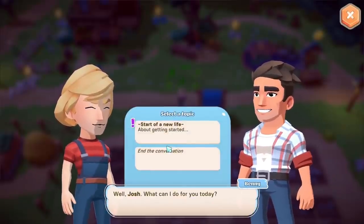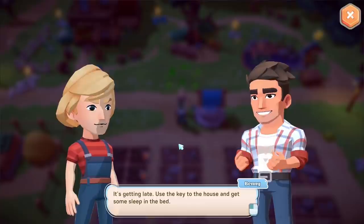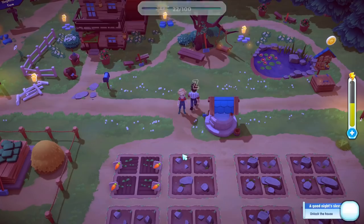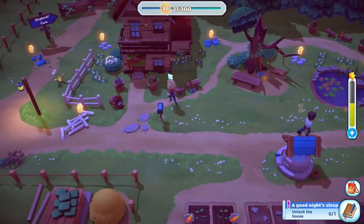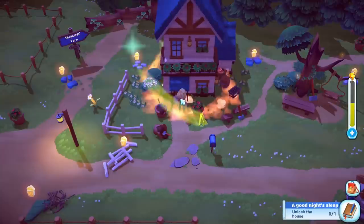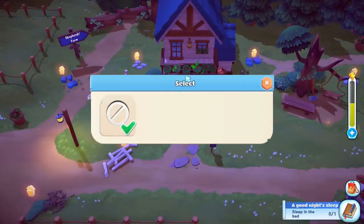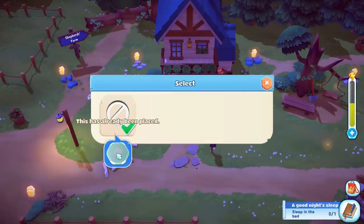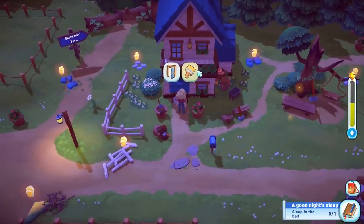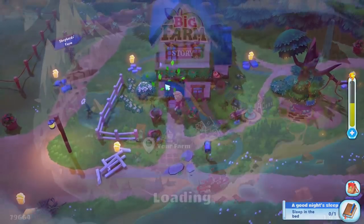Benny compliments the farming work and says it's getting late — use the key to the house and get some sleep. So let's go into our house. We've got a pretty big house right from the start. It's already repaired and the color of the roof changed — just with a single branch, apparently. You can also change the color of the roof and walls later.